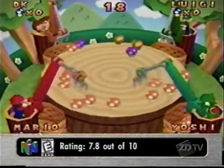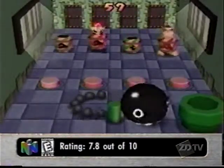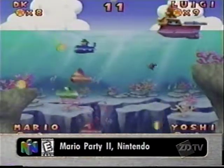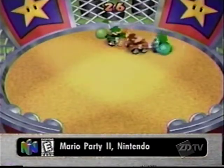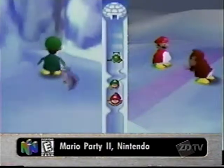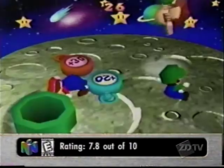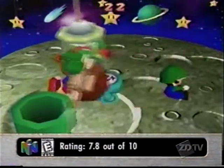The heart of the game are the mini-games, which occur at the end of every round and at other special times. They involve keeping a chain chomp from waking up or collecting coins thrown by a hammer brother. Sometimes you work with other players, but usually it's every man for themselves. Mario Party 2 has 40 new mini-games, with two dozen returning from the original, and gladly the most annoying ones have stayed away.